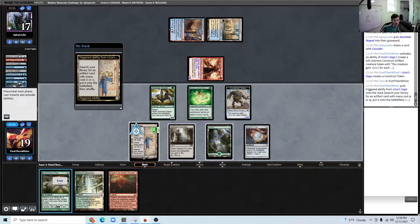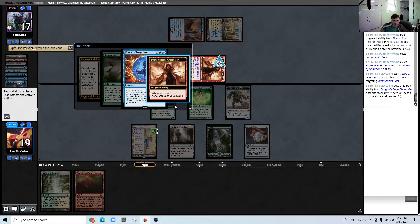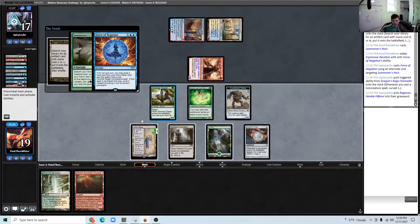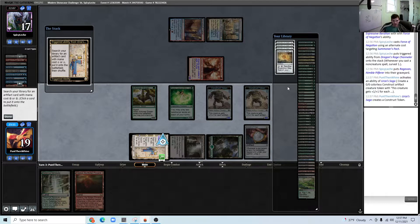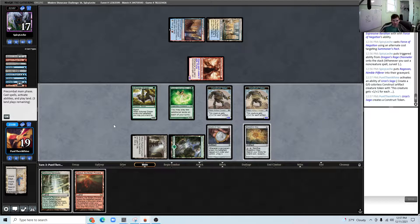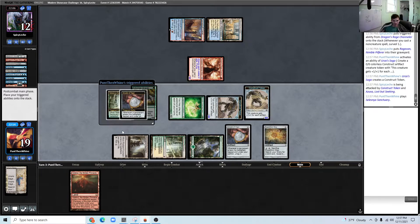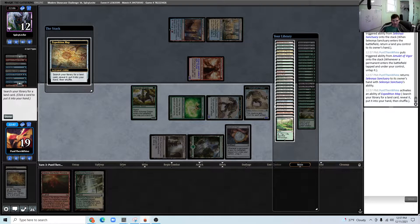Given that Force of Negation is a card, I'm supposed to Summoner's Pact right here. The opponent does have the Force. So I'll make a Construct — I'm getting Expedition Map. Probably just gonna make an Urza Saga, honestly. I think we can just kill our opponent with Saga tokens. Don't actually need to cast Primeval Titan.